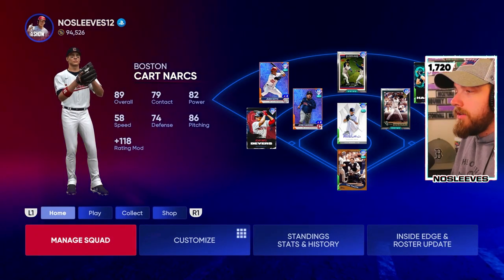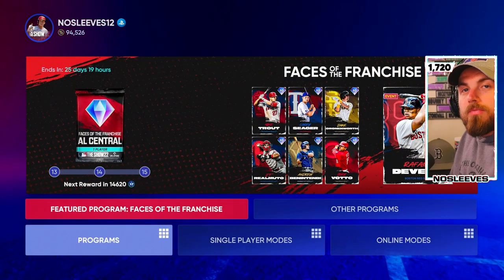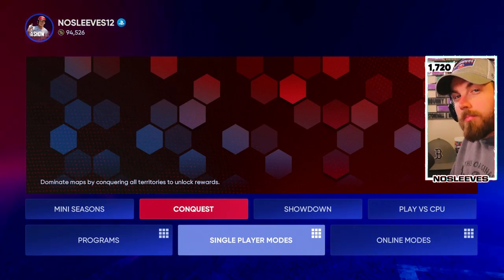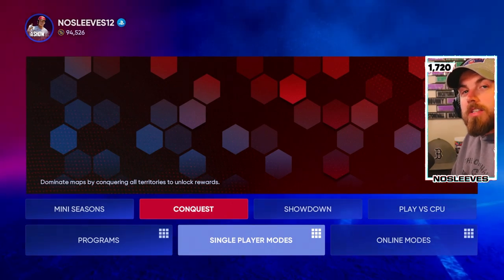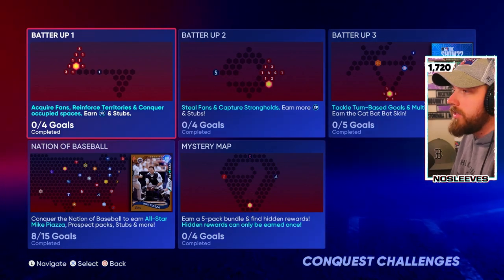Alright guys, so you've set up your team and all your packs are ripped, and now you're ready to start tackling the featured program for Faces of the Franchise. You want to go and start with Conquest to try and upgrade your team, as well as unlock a ton of other XP and things like that. So let's hop into Conquest, and I just want to take a quick overview of the ones that you want to start with.